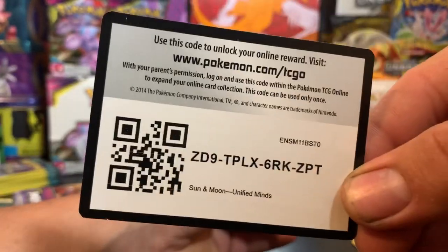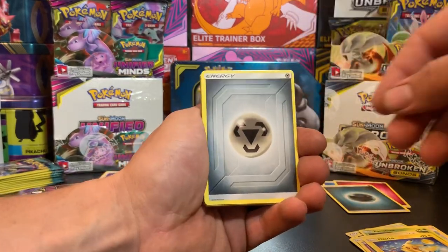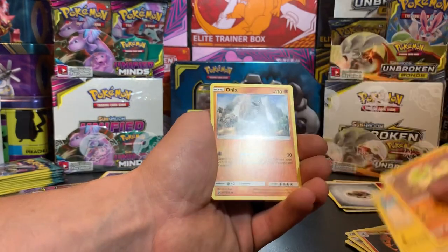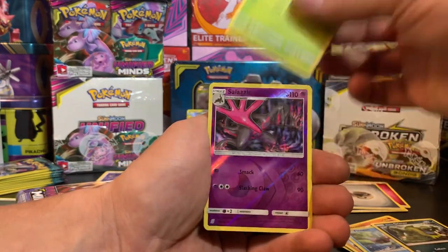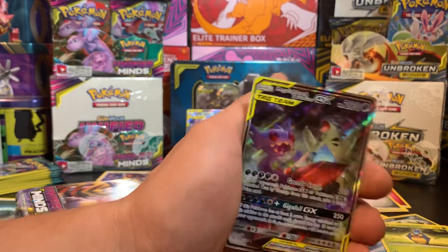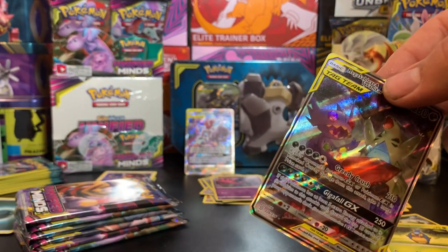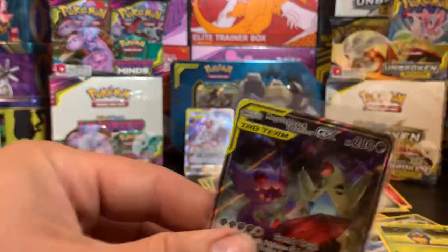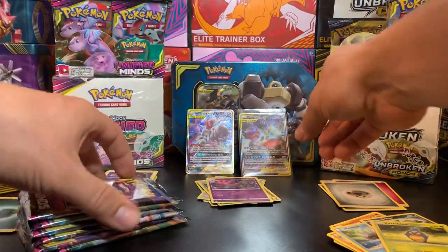Two, three, four. We got Metal Energy, Archen, Lampent, Breloom, Sunflora, Onix, Finneon, Alolan Grimer, Karrablast, Reverse Holo, Salazzle Psychic, and a Mega Sableye and Tyranitar GX. I think it was just the last video that I actually pulled the same exact card - this full art Mega Sableye and Tyranitar. That's awesome, it's still such a good card, and I think it's got some good value to it too.